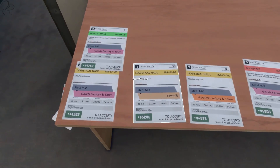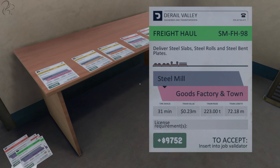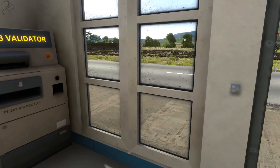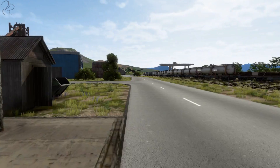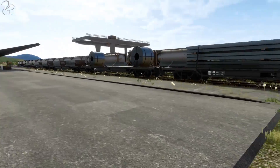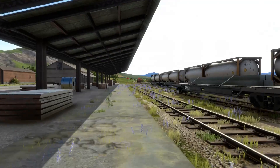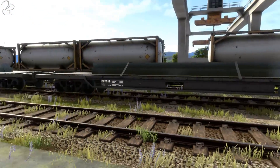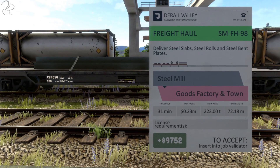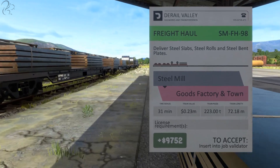So looking through these jobs here, pretty much the one that pays the most is this one — it's the freight haul steel mill, 31 minutes up to the goods factory. Now what I'm going to do is put that in my inventory by pressing the tab key. So if I hold down tab now, you can see it's in position two there. The reason I'm doing that is because if you kind of leave the area a little bit and come back, it will regenerate jobs — not quite like it used to where whenever you left the area, it would completely redo everything. Now it kind of refreshes some of them. So you might have your eye on a job, go over to the locomotive and come back, and suddenly that particular one's gone. So if you put it in your hand, that'll stop that from happening.